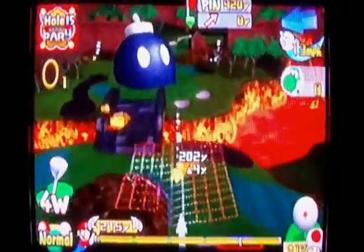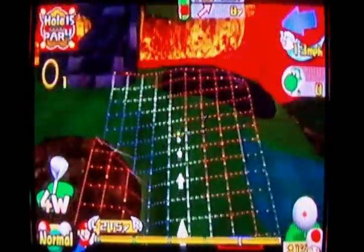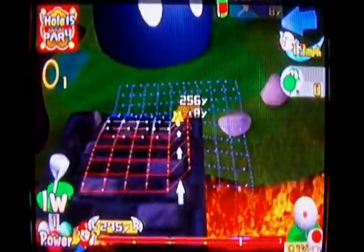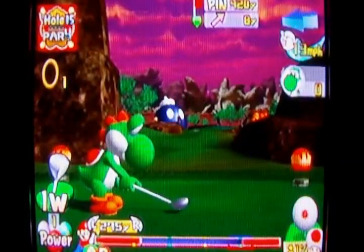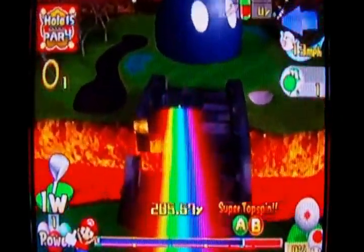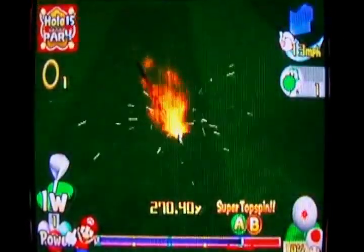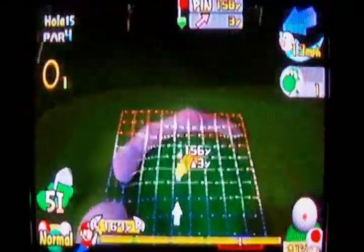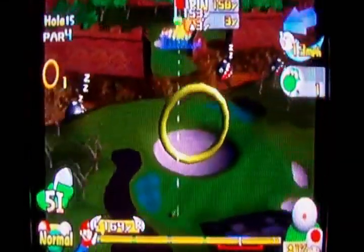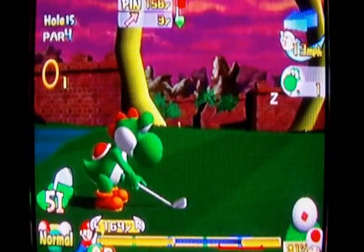There are only four holes left — wow, this just flew by. Bob-omb is next. Wait, I have to blow up that Bob-omb. How do they want me to do this? How can I get this with Yoshi anyway? I'm going to have to hit off the bridge and see if I can hit into that Bob-omb to make it explode. Oh yes! That's just what I was hoping for — now I can play the hole normally. That's actually a pretty easy way to play the hole: just bounce it off that bridge over there. I think that's the best way to play the hole ever, to be honest.